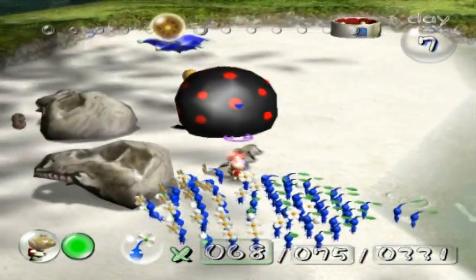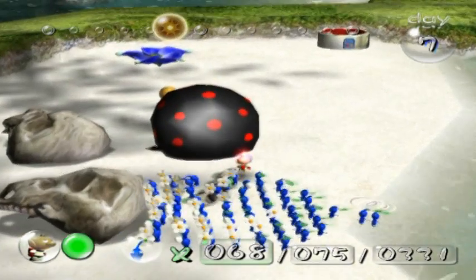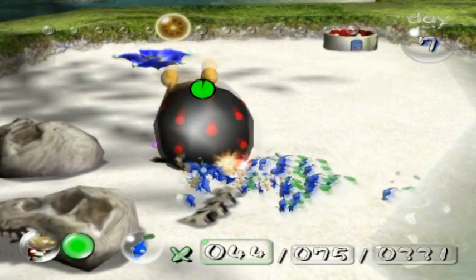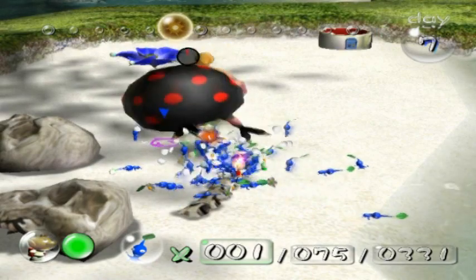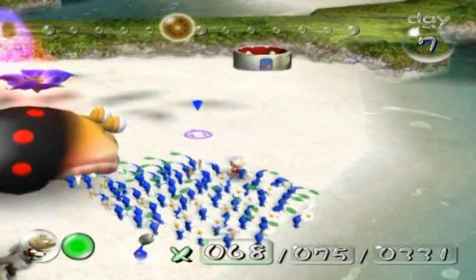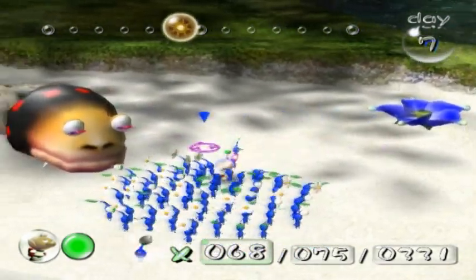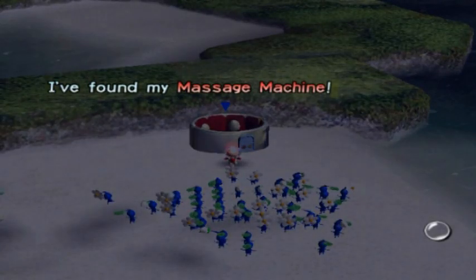Another new enemy. This guy is the Spotty Bullbear. He functions much like a Spotty Bullboard, except he's a lot tougher and a lot meaner. But the same strategy applies — bum rush. And as you can see, it's quite a bit more durable. Oh my god! He missed! He lurched forward to try to eat a Pikmin and he missed. Also, those red eyes creep me out. But it's good that we took care of the Spotty Bullbear because... I found my massage machine!